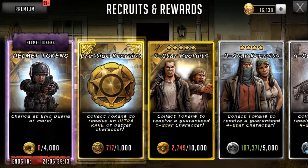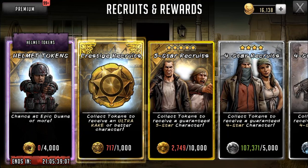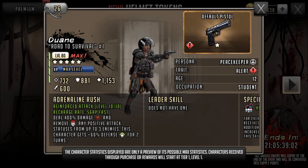Going over to the wheel now — the helmet tokens right here. Every 4k helmet tokens you have gets you 1 pull, so that's pretty rough. First off, we have the new Dwayne with his body armor. I honestly looked over his stats and he wasn't that bad: 7-3-2 attack, 8-8-1 defense, and 1-1-5-3 HP.